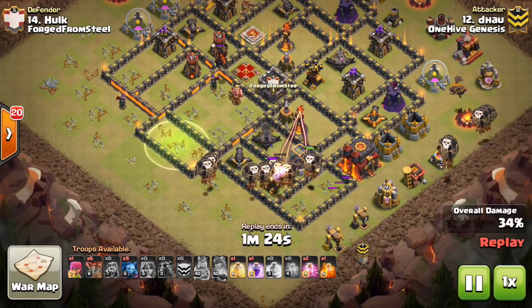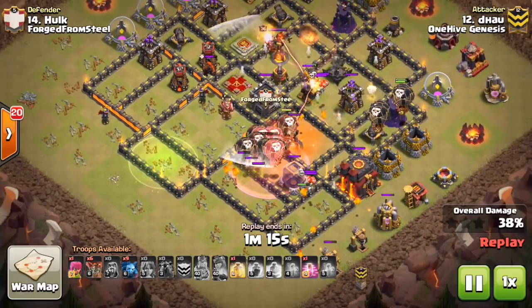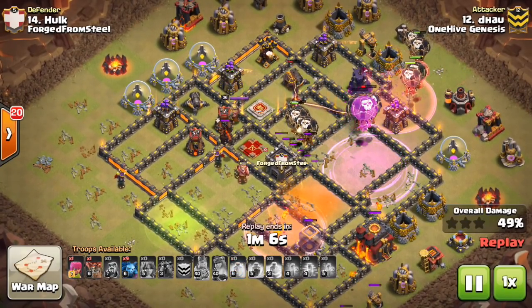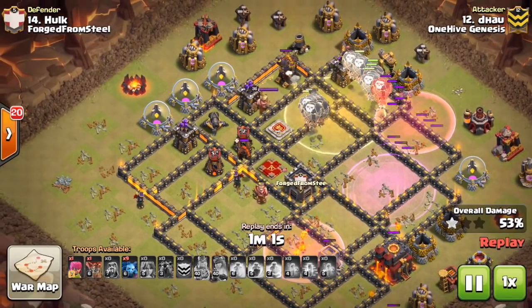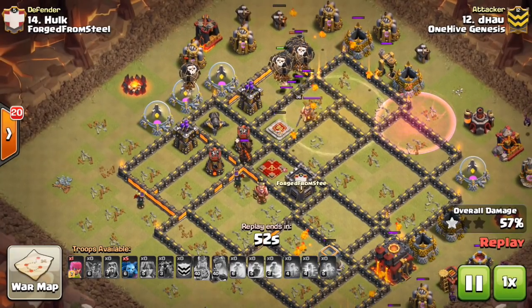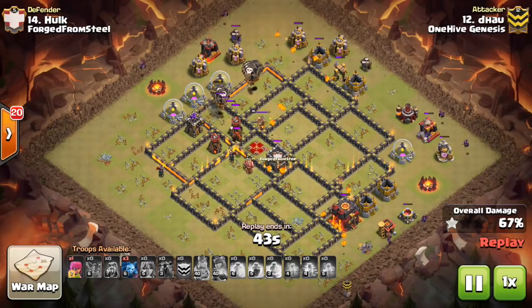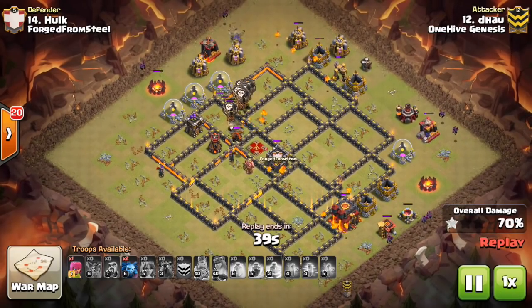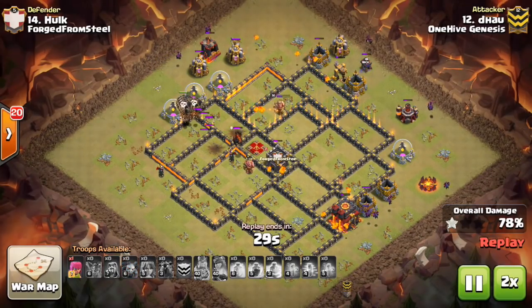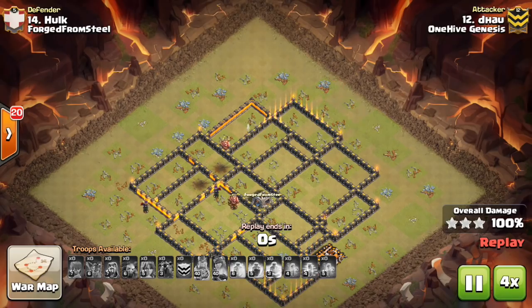He doesn't even need to use that many spells in this area — just comes in heavy with the Balloons. That one Air Defense is very conveniently placed right by the CC for his Lava Hounds to sit there and tank the local Archer Towers and Expos. So the Balloons come through — he has the Heal for when they're finished with that area, the Haste got them through the first Inferno, and the Rage propels them into the second. There's no Wizard Towers, just a few Archer Towers. One key tip: bring an Archer for the Lava Hound — drop it in the corner at the end of the attack so it draws the Hound away and your pups won't make it explode. Nice attack to Smog.